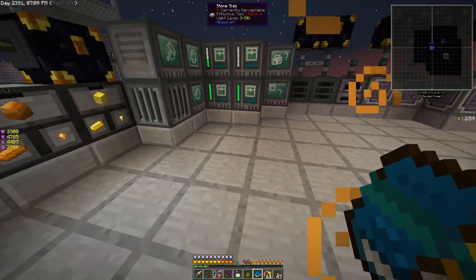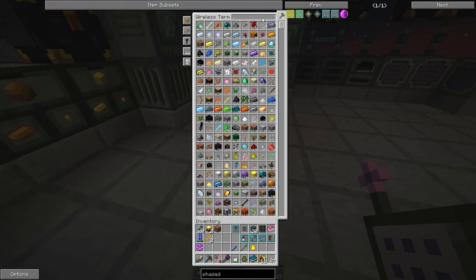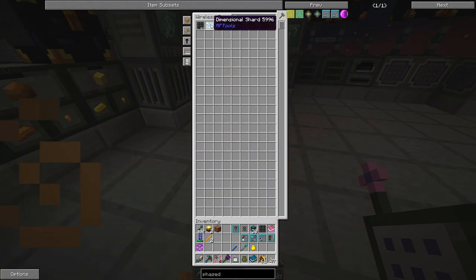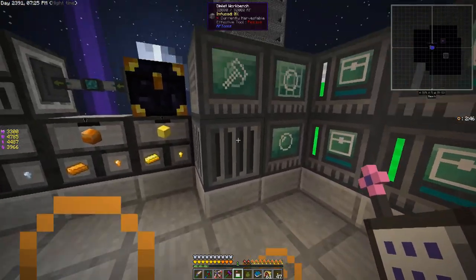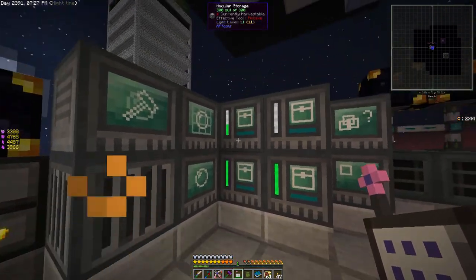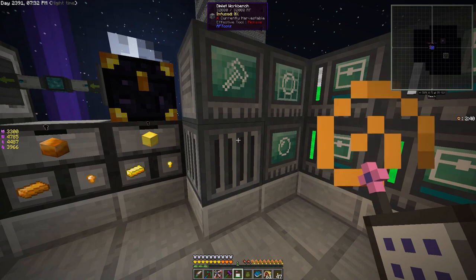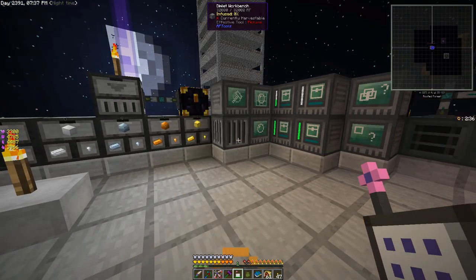We've got some dimensional shards from different loot bags — we've got about 25 in here. But for 100% infusing you need four stacks. I want to infuse every possible machine that we can infuse, so we need some dimensional shards, which means we need to actually create an rftools world.